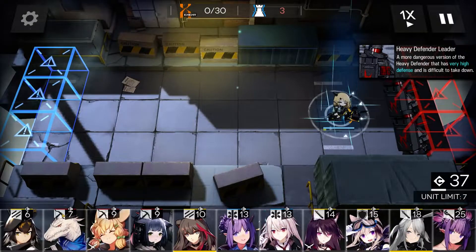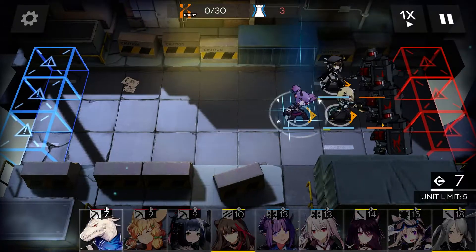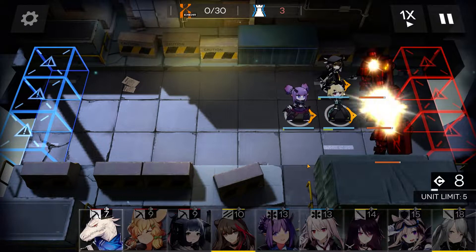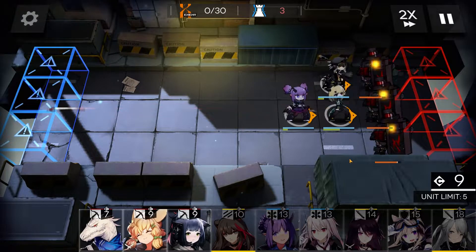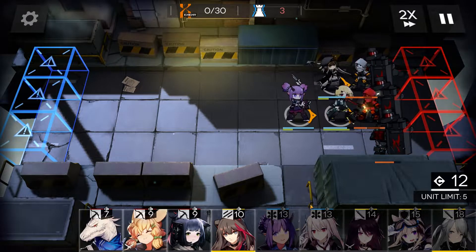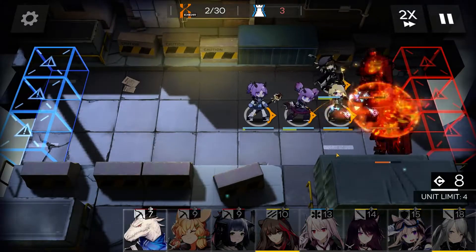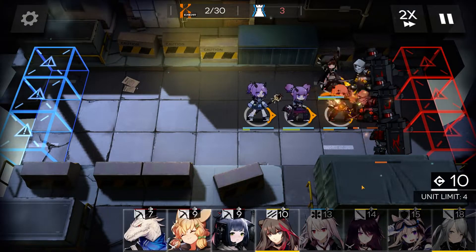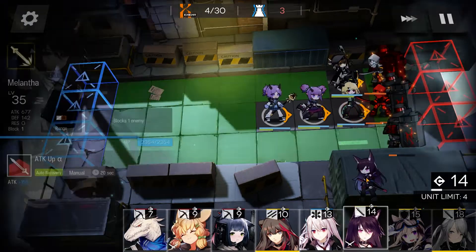Deploy your two vanguards just like this. Lava in mid lane — Lava is very important for this tactic. Healer in mid lane. Melantha in the bottom lane.